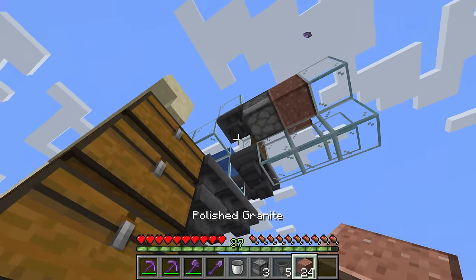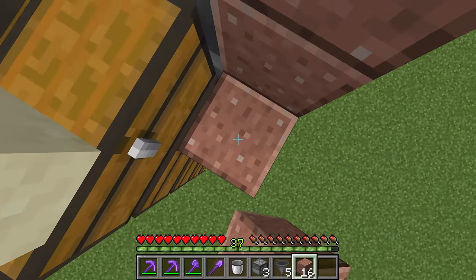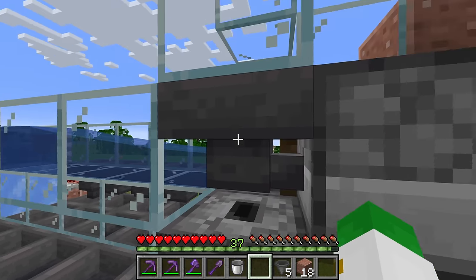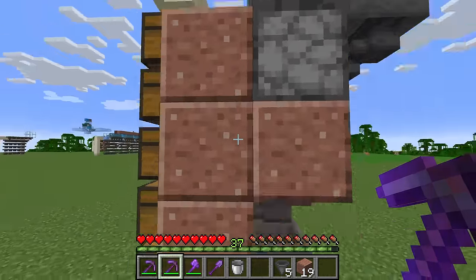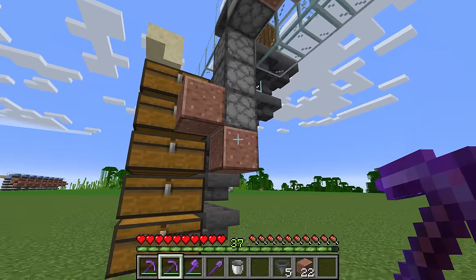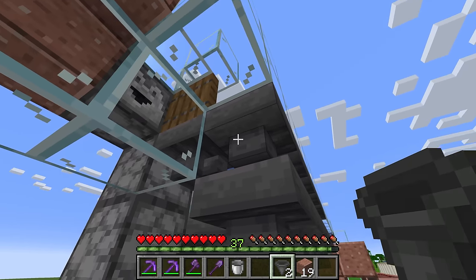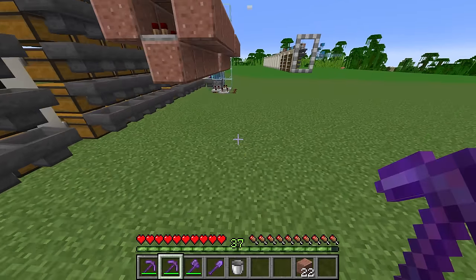Go underneath the redstone device and place four temporary blocks underneath the hopper there. Then pile up a little bit and mine up the first of those temporary blocks. On top of the remaining blocks, place droppers all facing up — three in a row — with the final one going into the item hopper. Then mine one of the temporary blocks away and break the other three, keeping two in that shape. Place a hopper going into the bottom dropper, a hopper going into that hopper, and a final hopper so that items can funnel from here into the bottom dropper. We'll save the last two hoppers for the hopper clock.